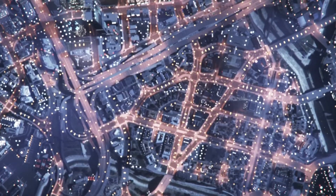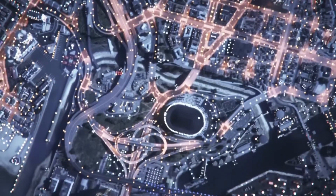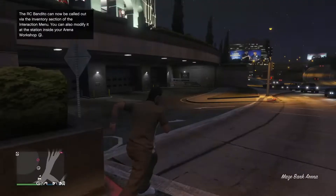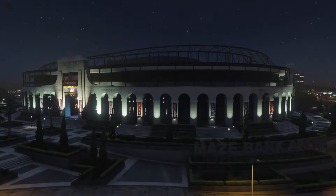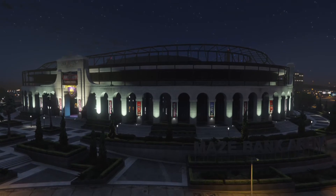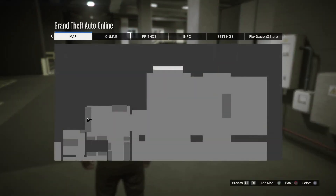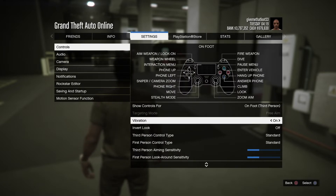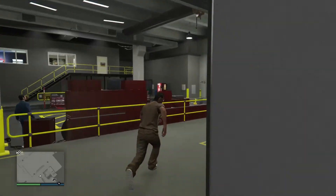I'm gonna be outside the arena workshop and I'll just run in because I can't change my spawning to the arena workshop, so I use last location. Run right back into the arena workshop. Now you have to change your targeting mode if you haven't done it already. Go to Settings, then Controls, then Targeting Mode, and change it to Free Aim.